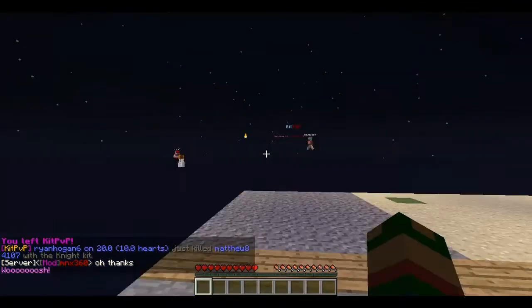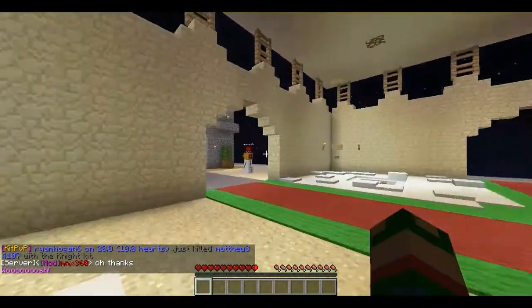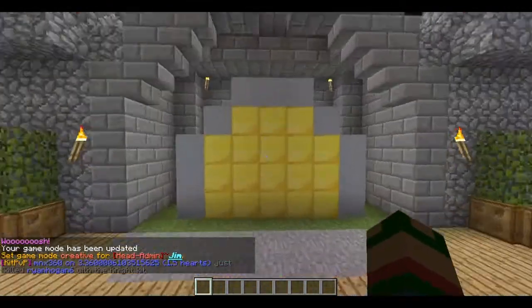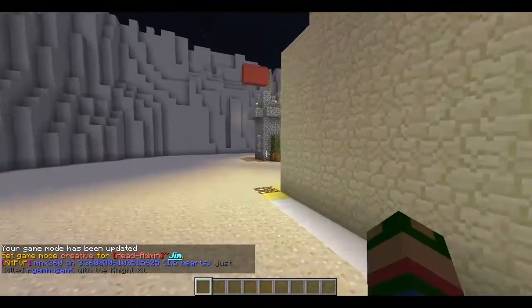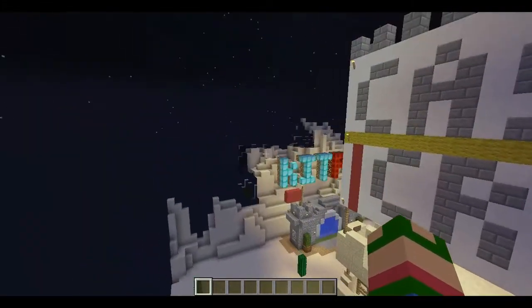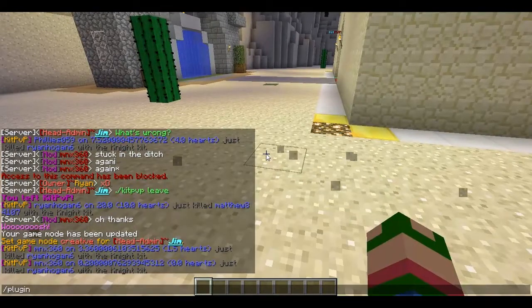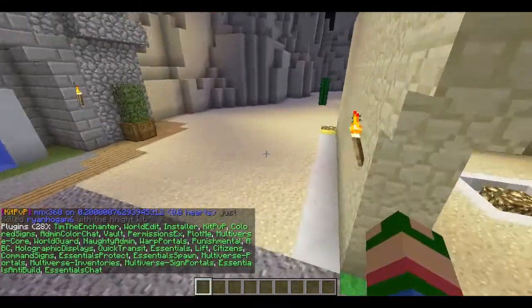It looks like MNX was trying to play with us but couldn't figure it out — no big deal. We've got these goals here: three portals that are empty right now but they're going to be plot, factions, and prison. If you have any suggestions for plugins, let us know. We currently have 28 plugins.